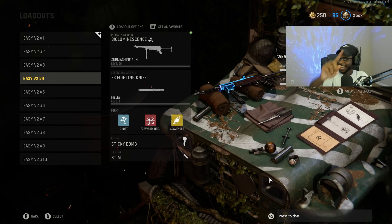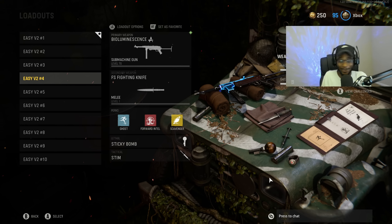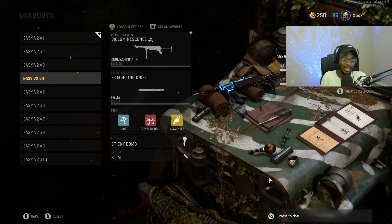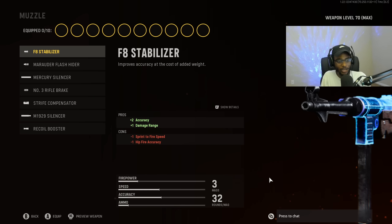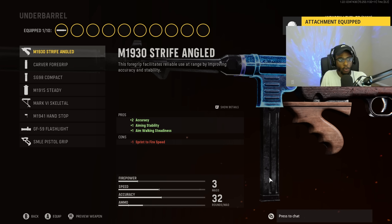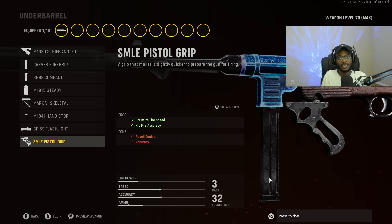For class setup number four, I've got to go ahead and show the MP40. I know a lot of people love the MP40, but it's a very easy-to-use submachine gun that you should be able to secure your first nuke with. For the muzzle, we are going to put on the M1929 Silencer. For this SMG I like to run it suppressed because it's going to be a nuke setup and we're going to be flanking the enemy team. For the underbarrel, we are going to put on the SMLE Pistol Grip for increased sprint to fire speed and fire accuracy.